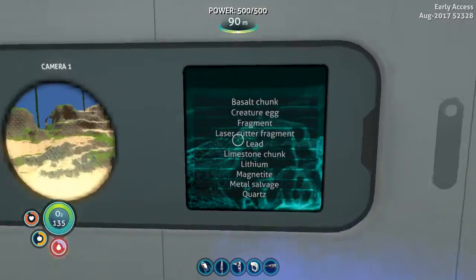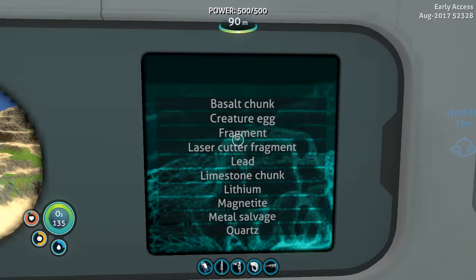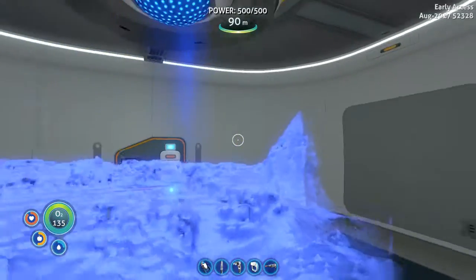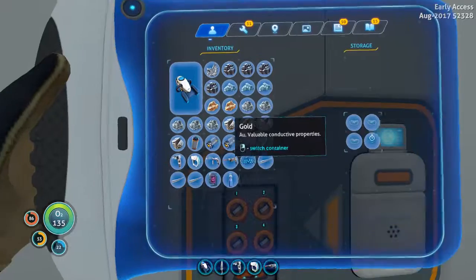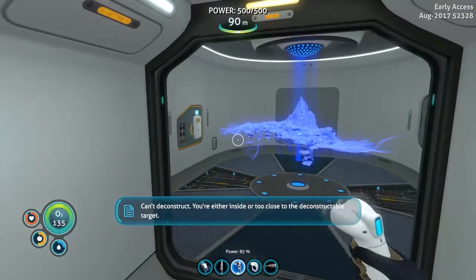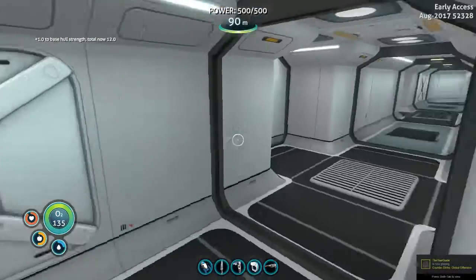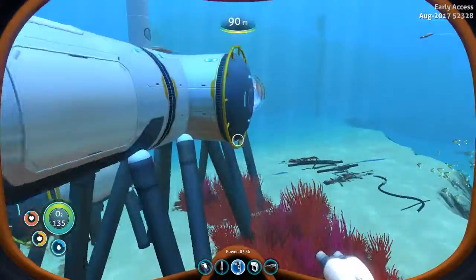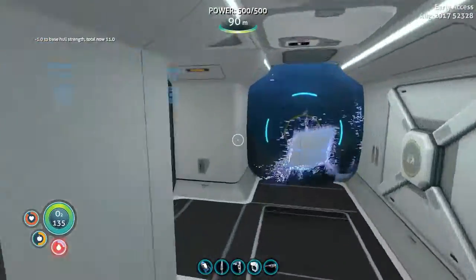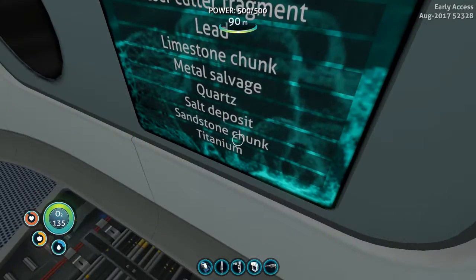I'll show you why this scanner is useful now. Limestone, magnetite, metal salvage, basalt. There's a glitch with this where... Let me see if it refreshes the list. It did — sandstone.